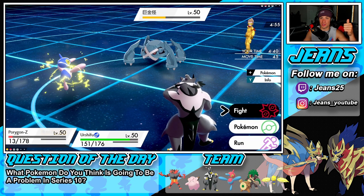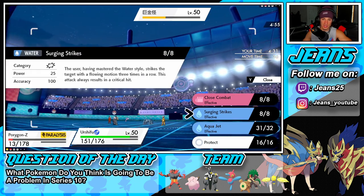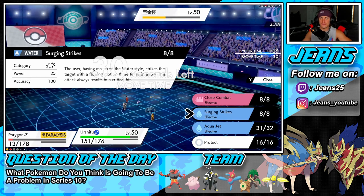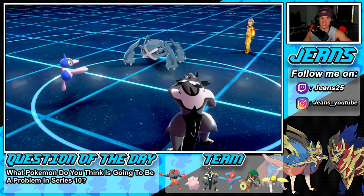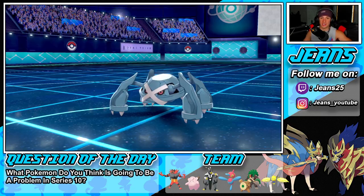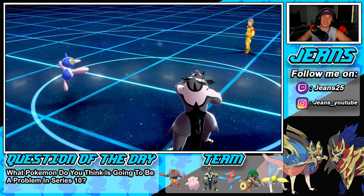He doesn't have Protect this turn, and even if he protects, Urshifu still hits through Protect — that's nasty. I think Close Combat should be able to finish this one off, but he does have a defense boost so Surging Strikes might be better. Crits go through defense boosts or any stat changes — that's why that Thunderbolt hit so hard, it was a critical hit so he had no special defense boost. Here comes Surging Strikes — one hit, two hits, three hits to finish off the battle! Long drawn-out battle number one, awesome battle. We got to show off this team to its fullest potential. Now let's hop into our second battle.